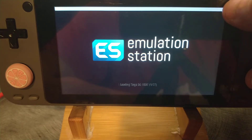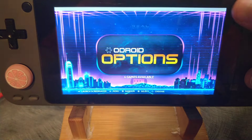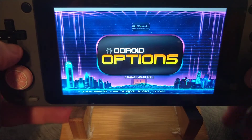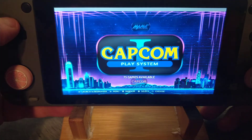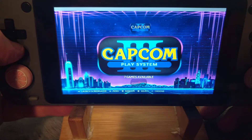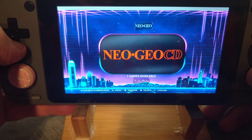For those of you wondering why there's a grey bar up here, it's because this is where the banner that will say Odroid or Retro Arena and the battery icon will be — it's just not currently there. As you can see, there's like 74-75 systems.